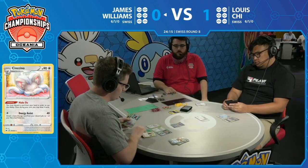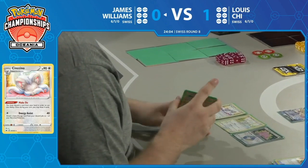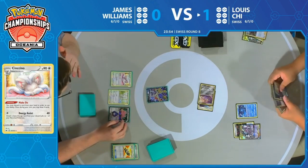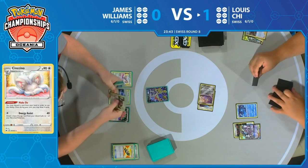He's got enough time to at least take one game. He could potentially aim for that 6-1-1 if he gets the tie here. A tie for both players — he'll actually feel happy with it. Stellar Wish nets another Marnie — the disruption will not stop from Lewis. Look how big his hand got in just one turn. Basically all of his cards are just plus cards. Tag Call gets you an extra card, Cynthia & Caitlin replaces itself and more.